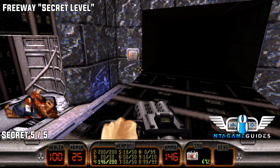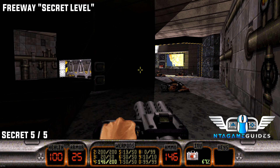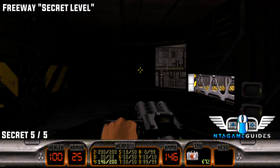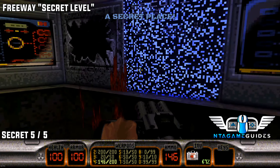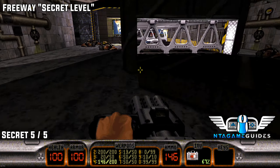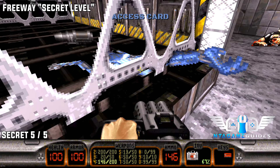Once you've made it to the other area and used the blue keycard, you'll reach this very last dark section. To the left will be a visible wall you can jump through — you'll probably hear an enemy behind it, giving you a good idea of where it is. This secret is right next to the red keycard, and you'll also find a reference to Terminator.